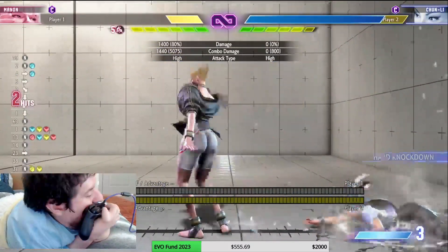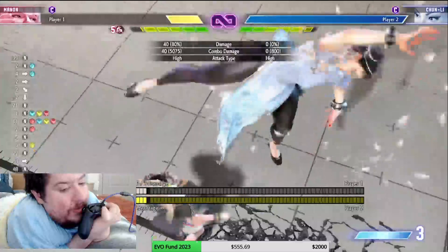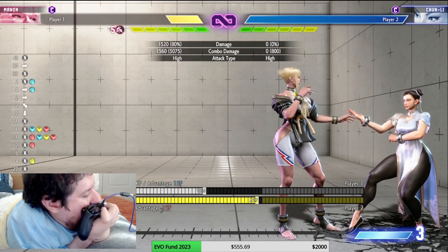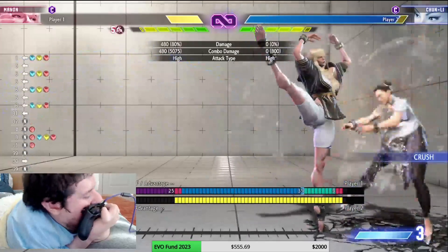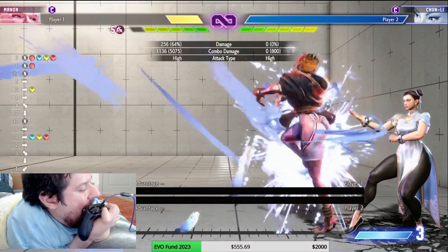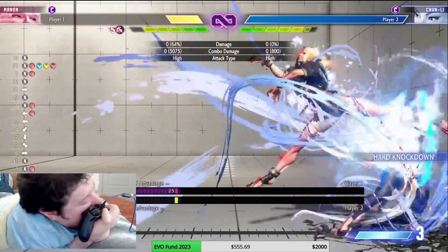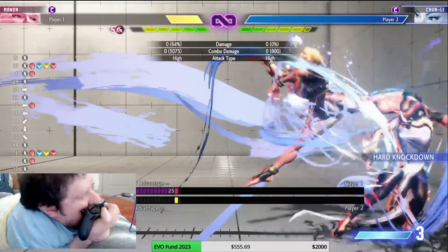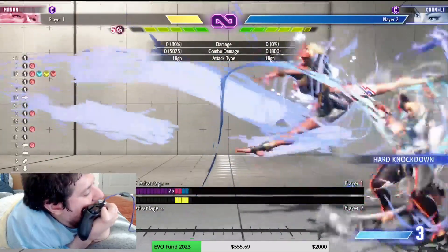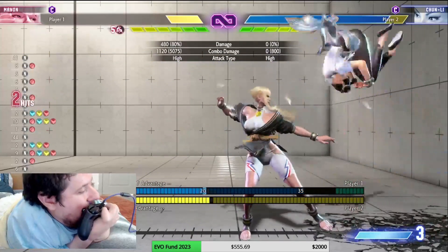Building medals is going to be the key — make them block, then go in with your light version to build that metal. You can do pressure strings, and while they're falling you can't just command grab. But you can do something like that, score some damage and then go for a throw.